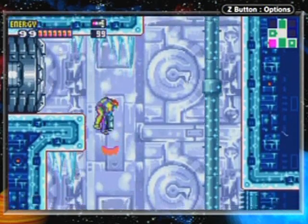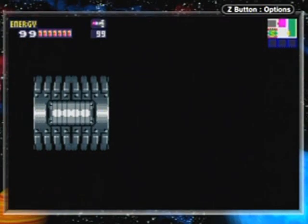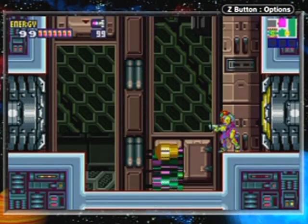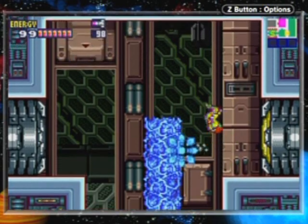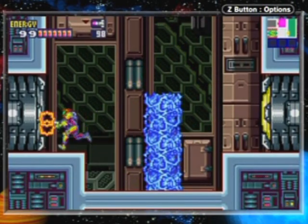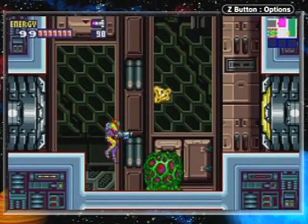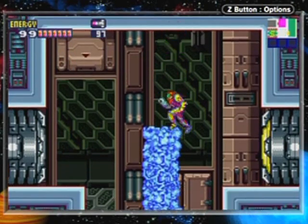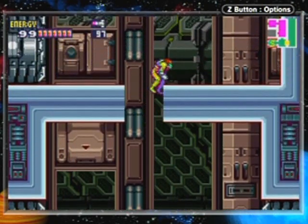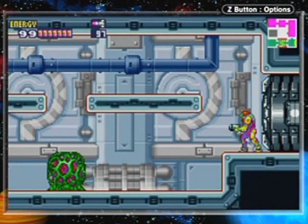Let's hop down here and hope I don't fall onto anything bad. This is to help me get back if I recall correctly, because I can freeze this and go up. But wait - this is the other way to the data room. So I just wasted a missile there, that's pretty delightful. I can come through here and take this route.